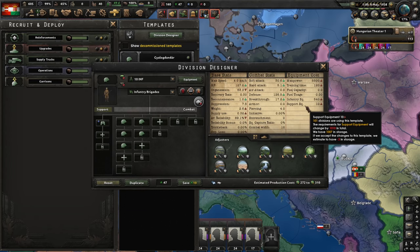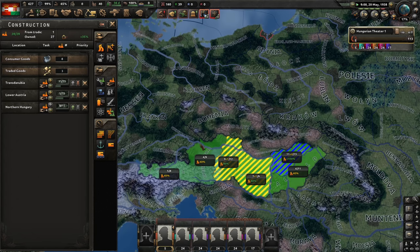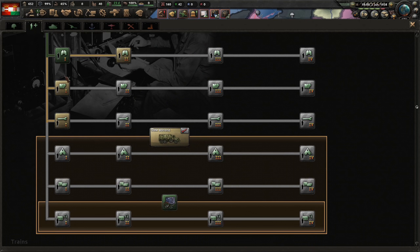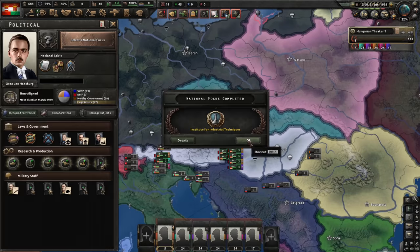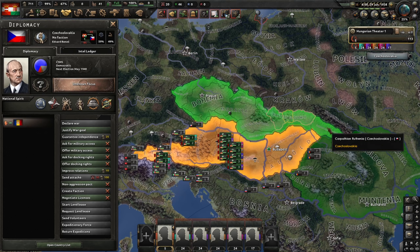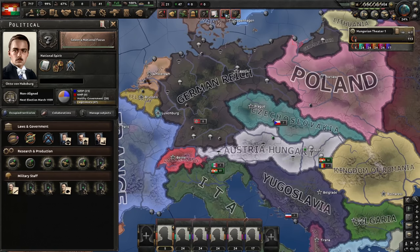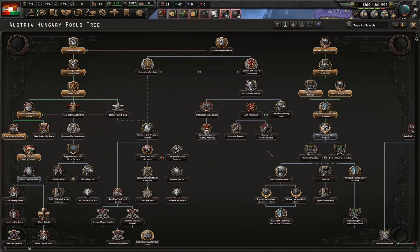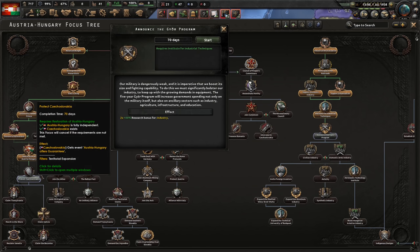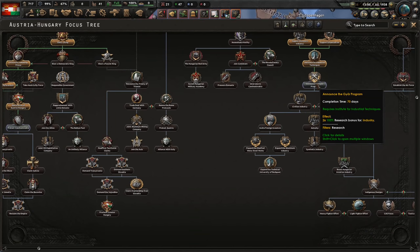Czechoslovakia will refuse our offer of protection because they're strong enough to resist us, but if Germany is doing Sudetenland while we finish our focus, they'll be afraid and prefer to unite with us. Germany seems exceptionally weak in this playthrough. Now that I've set up proper timing, we can keep doing different focuses — just need to keep watching Germany so we protect Czechoslovakia at the right moment. We start our focus faster than the Germans, which is why I delayed around 70 days. In the meantime Czechoslovakia will be building up industry which we will inherit.